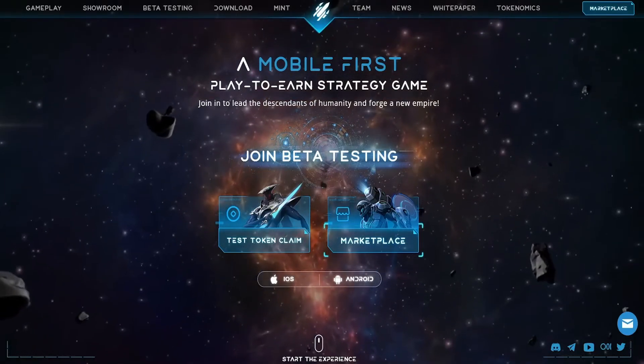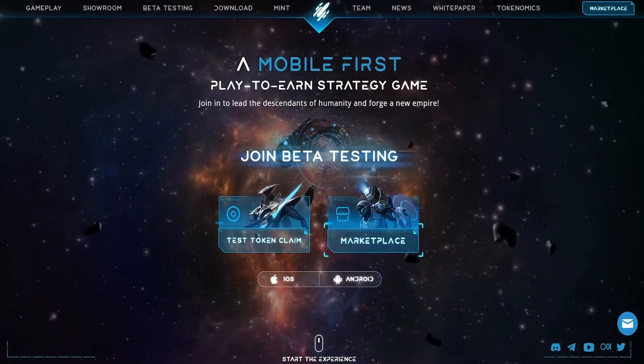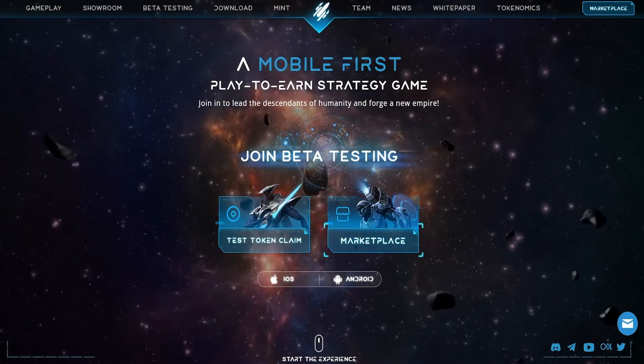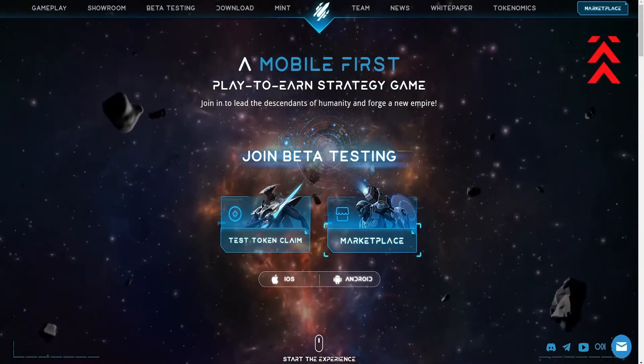Welcome to the Galaxy Blitz advanced registration video. In this video I'm going to show you how to link your MetaMask wallet to the game. To get started, go to beta.galaxyblitz.online/beta-testing. On the main page, click on Marketplace.